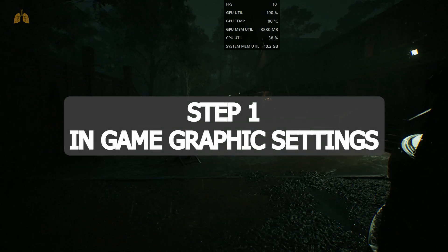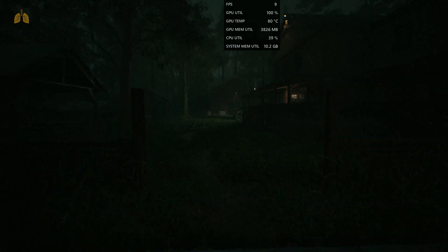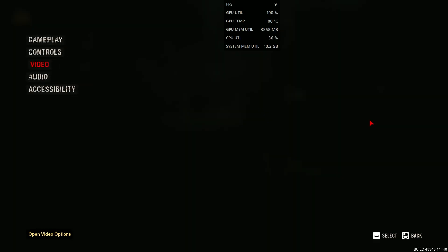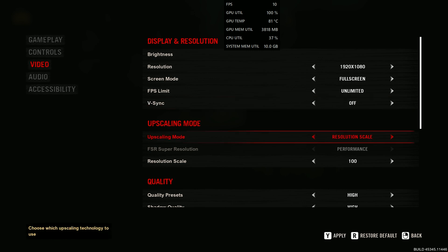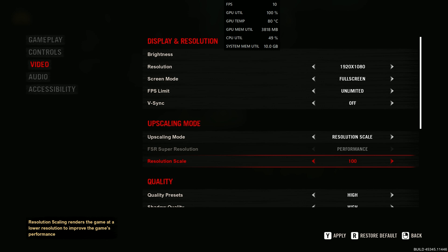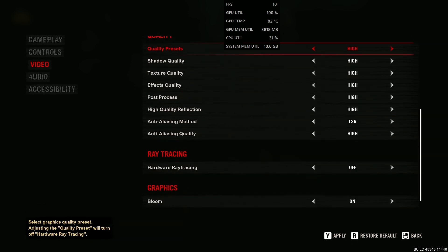Step 1 is in-game graphics settings. As you can see I'm getting only 10 FPS on an RX 570, which is not playable at all. First, go to the graphic options and set every setting to the lowest possible. Set the resolution to 1080p and screen mode to full screen. Set the FPS limit to 30 FPS for low-end PCs and 60 FPS for mid-range PCs. Disable vSync and set the upscaling mode to resolution scale. Set the resolution scale to 65%, which is the lowest possible. Set the quality preset to low.